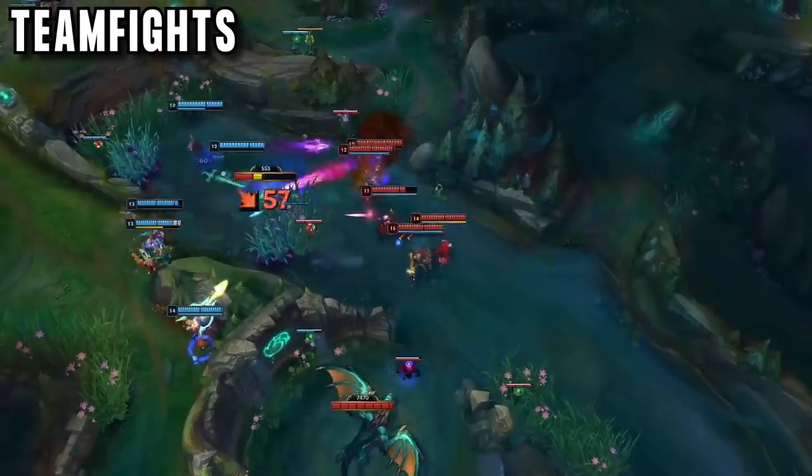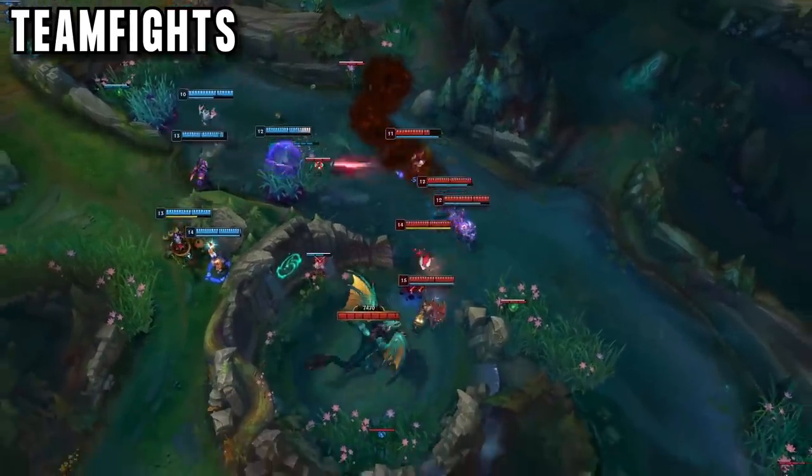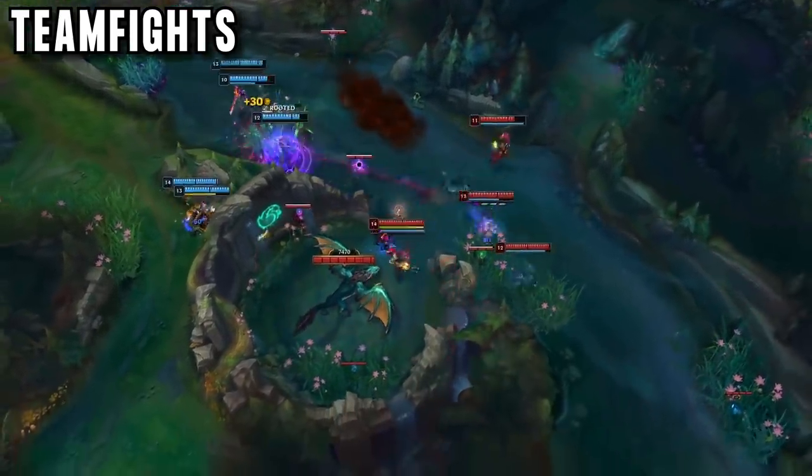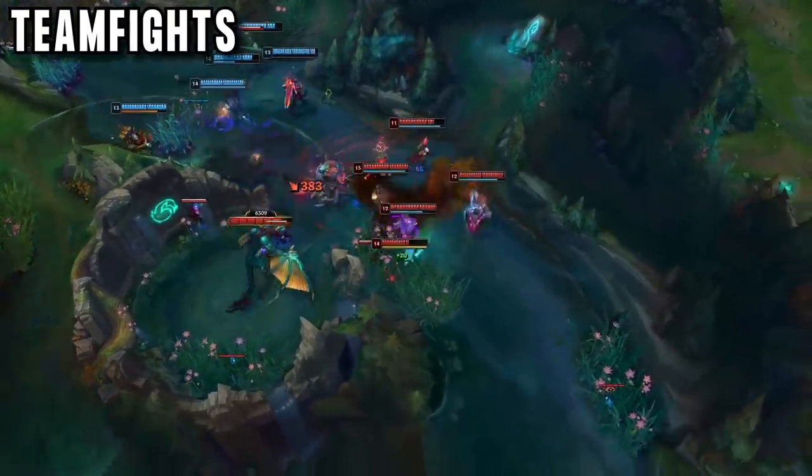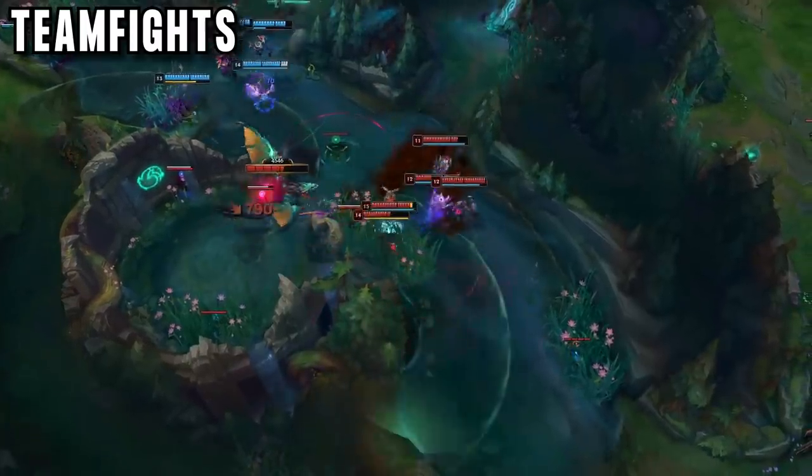But Splinter also has a couple of special teamfight strategies that have really helped him climb, instead of going for this flashy 1v9 engage. Sometimes he plays more patient, if his team has a range advantage — so stuff like a Jayce top or an Ezreal AD carry. He just lets his team poke the enemies.